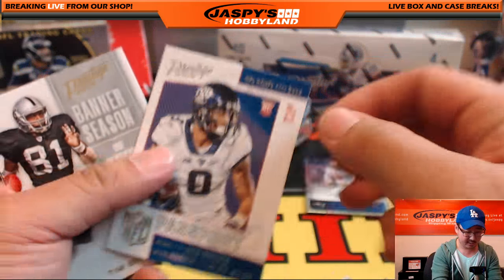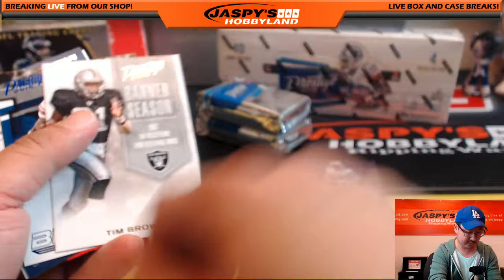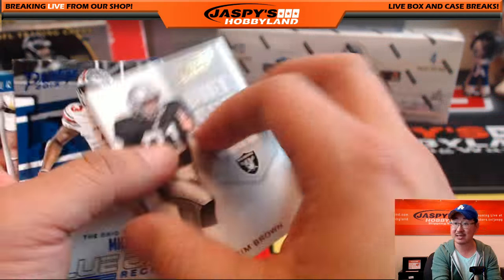Noah Spence Passport, Josh Doxon Redskins, Tim Brown Banner Season - Hall of Famer now. There's Vinatieri and then there's the All-American DeForest Buckner.